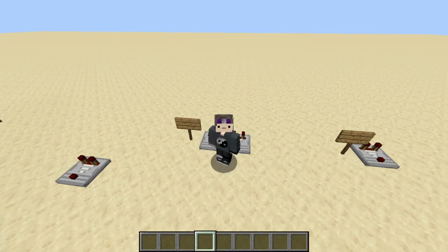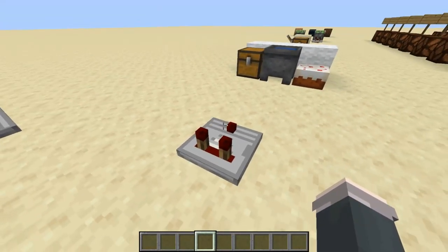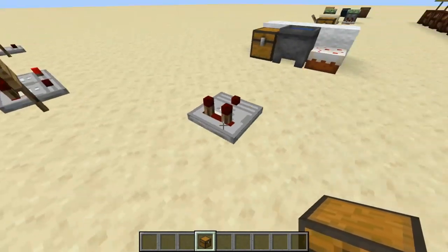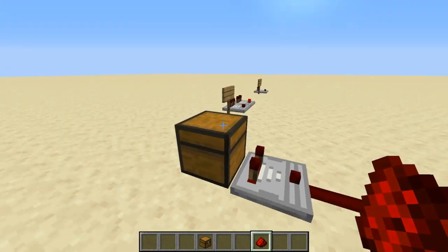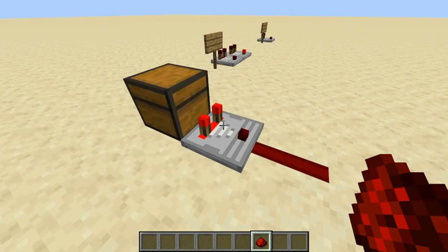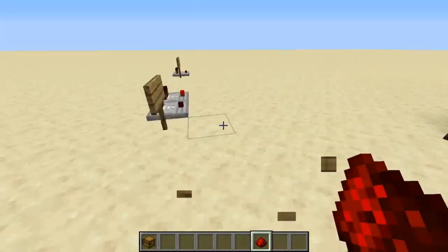First, some things you need to know about the comparator. In its basic mode, it will look and see if there is a container that contains anything. If I place a chest in front of the comparator with nothing in it, the comparator gives no output. However, if I put an item in the chest, you can see there is an output. Later in this episode I will tell you how to calculate how much signal strength certain items give in certain containers.